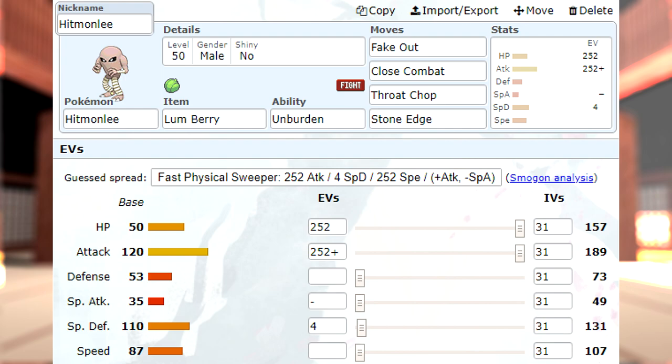Very interesting set. One thing you'll notice is — why no speed EVs? I don't necessarily want to worry about speed too much, especially because shoutout to Ajax underscore HQ — he pointed out that if you have no speed EVs and you proc Unburden, Hitmonlee is faster than max speed positive nature Dragon-type Pokemon. So I was like, you know what, let's go with that.